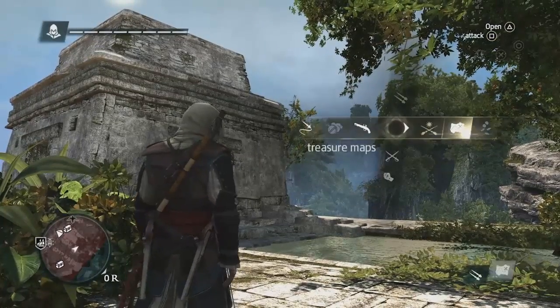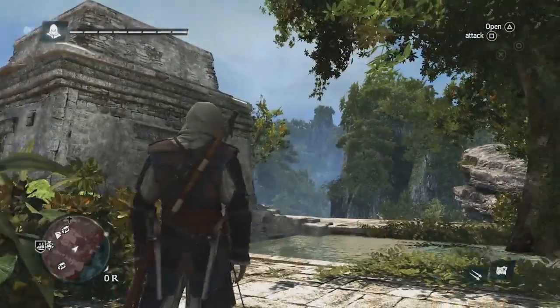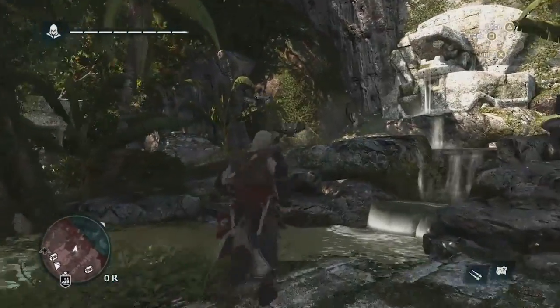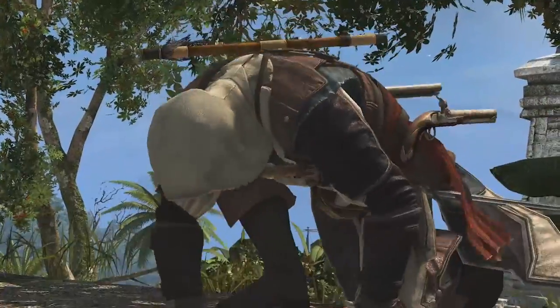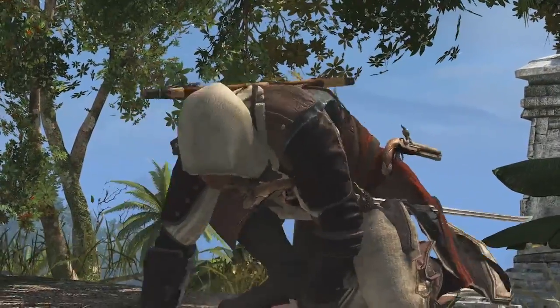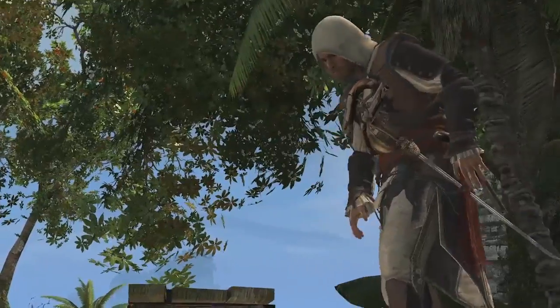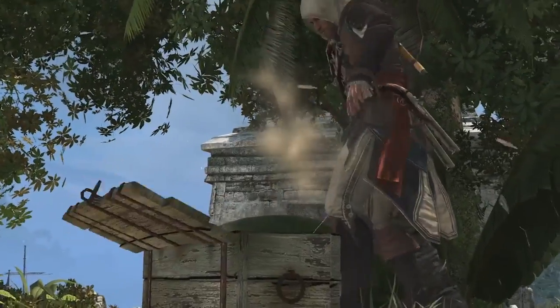Here, we're going to go back to the treasure map. We can see that the treasure is actually behind the temple near a fountain. So if we just look around, we can see that it's around here. Now that we've found the treasure, what we've actually found is a blueprint. Blueprints are incredibly valuable for the upgrading of the Jackdaw — this is how you unlock the biggest and most devastating upgrades of the ship.